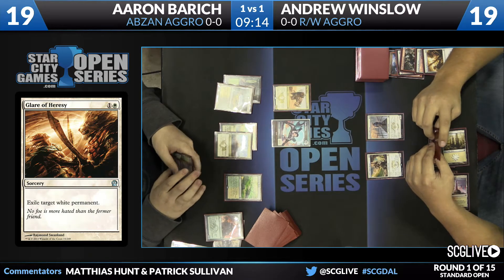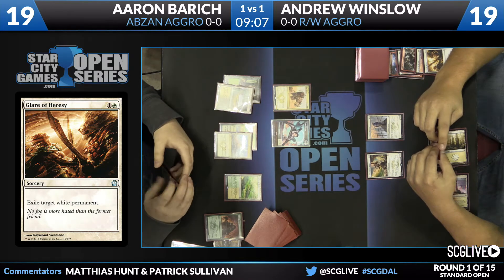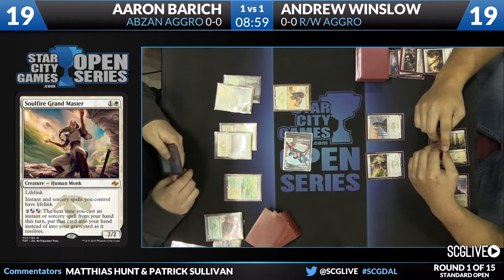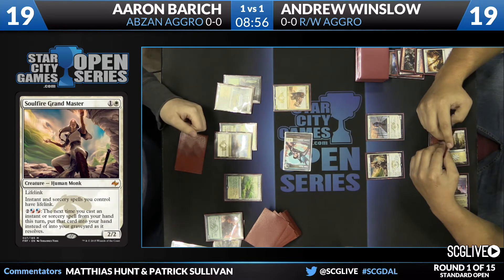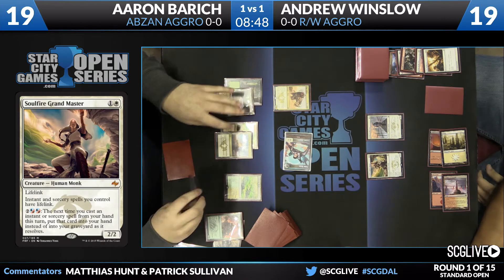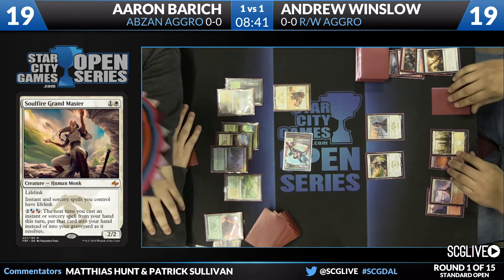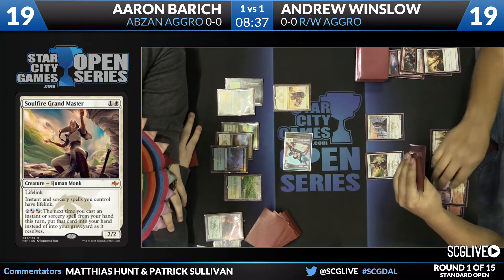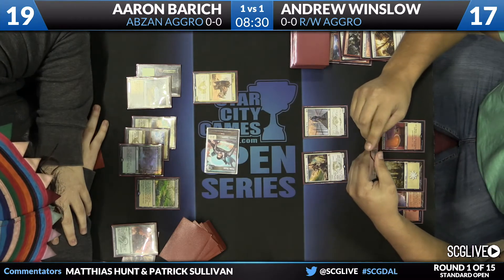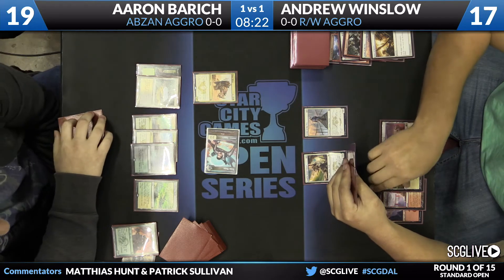A lot of lifelink on Andrew's side of the board. For Aaron, the activated ability on Soul Fire Grandmaster eventually becomes a concern if he can't kill it. If Andrew has another land, he starts getting access to Wild Slash with buyback, which is great in this spot — can take care of the Vampire token and set up Seeker of the Way to start attacking. The scary part for Aaron is that because of the lifelink, he can't really swing Siege Rhino, and he's only dealing two damage a turn. The lifelink gives Andrew a lot of flexibility — if he wants to go aggressive he can, or he can just let Soul Fire Grandmaster do its thing.